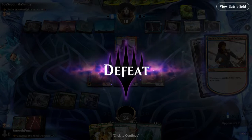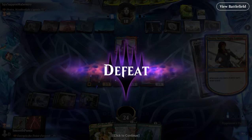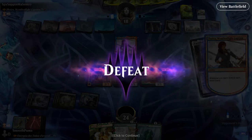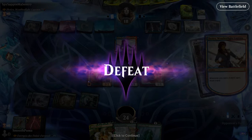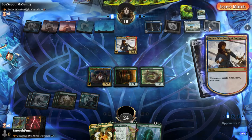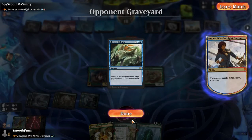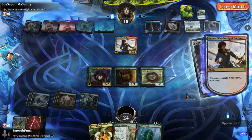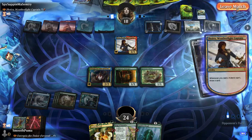We have played some really good decks today. Who was that? Spy Sappin' Masentry. You just whooped my ass — I didn't stand a chance. Not to say 'I'm playing commons, but...' — rare, rare, mythic, rare, mythic. There's a disproportionate power level here. But Joyra whooped our butt — good job, Spy Sappin' Masentry. Joyra Weatherlight Captain, whoopin' ass.